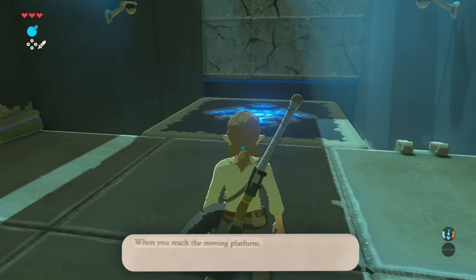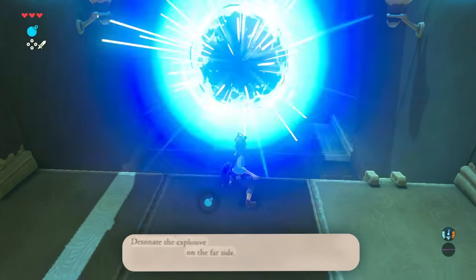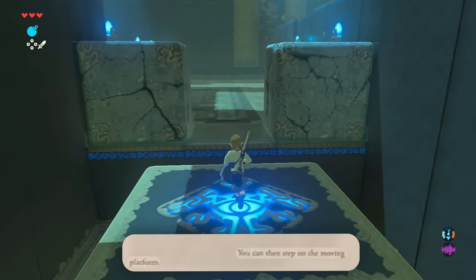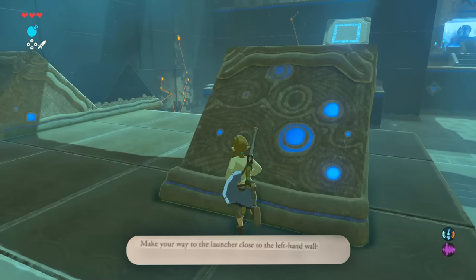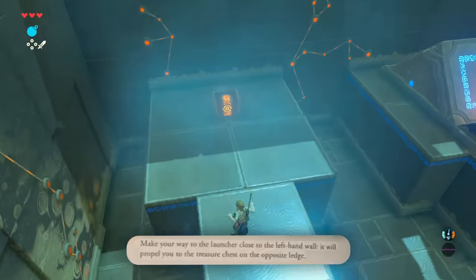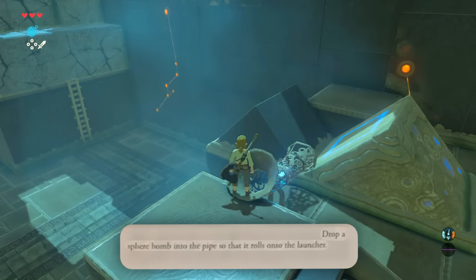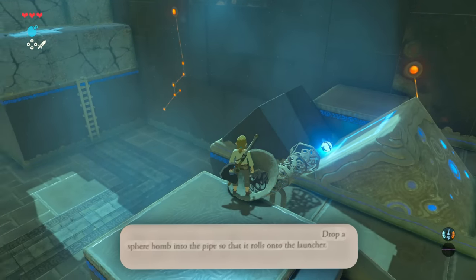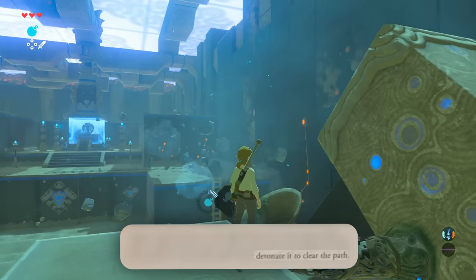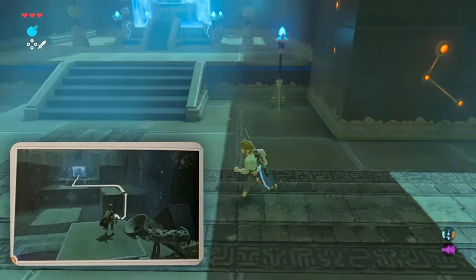When you reach the moving platform, wait until it moves close to you, then drop a cube bomb on it. Detonate the bomb on the other side. You can then step on the moving platform, which will take you to the final room. Make your way to the launcher close to the left-hand wall — it will propel you to the treasure chest on the opposite ledge. Head to the launcher on the right-hand side, drop a sphere bomb into the pipe so that it rolls into the launcher — it will be propelled to the destructible rocks. Detonate it to clear the path. Finally, climb the ladder and run.